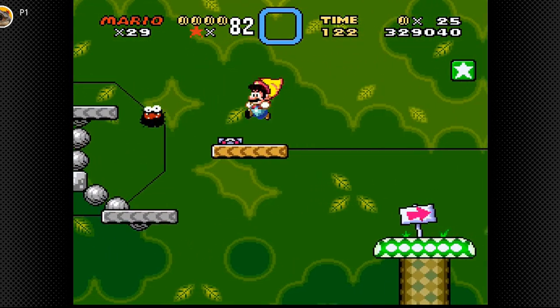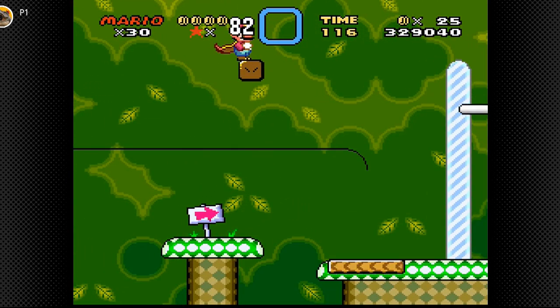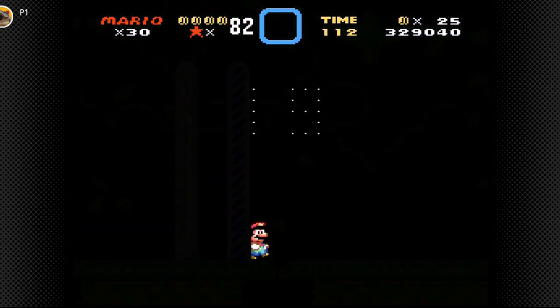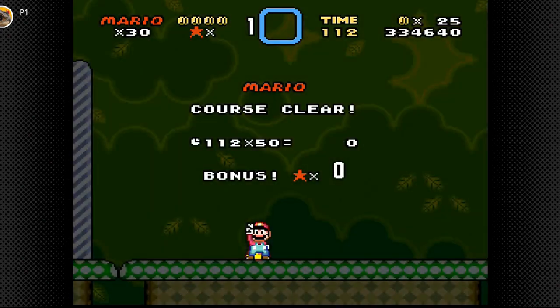Where is the last dino coin? I think there's a life in this green star block. We only found four of those dragon coins, but we made it out alive at least. That's nice. Now I'll head back into that ghost house.